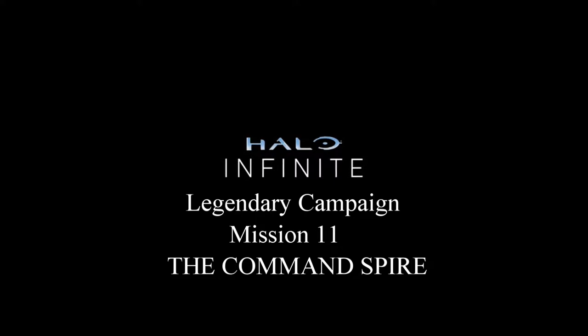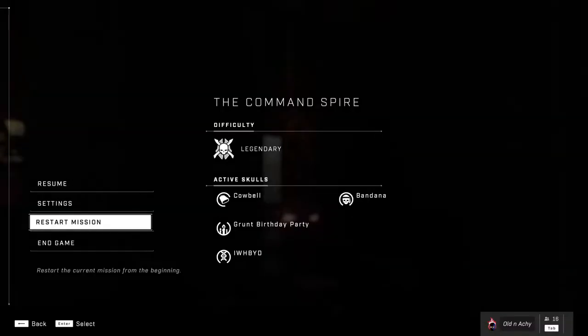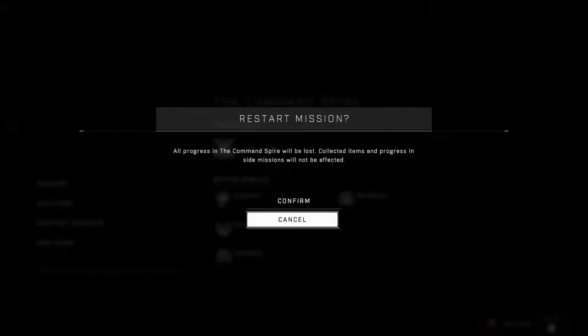Oldenakey here with another Halo Infinite campaign mission walkthrough. This is Mission 11, The Command Spire, run on Legendary Difficulty with 4 Skulls activated: Cowbell, Bandana, Grunt Birthday Party, and I Would Have Been Your Daddy.